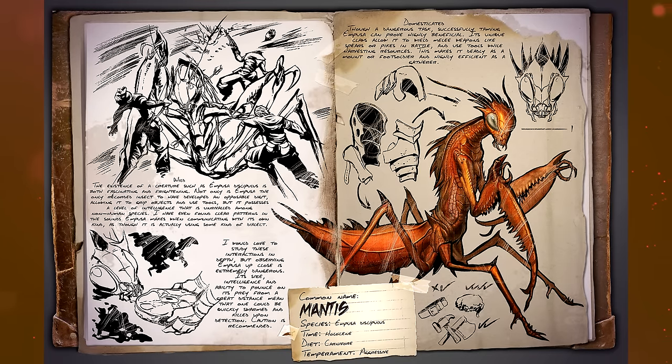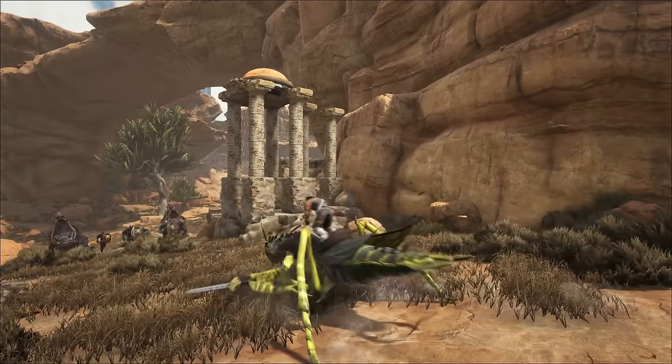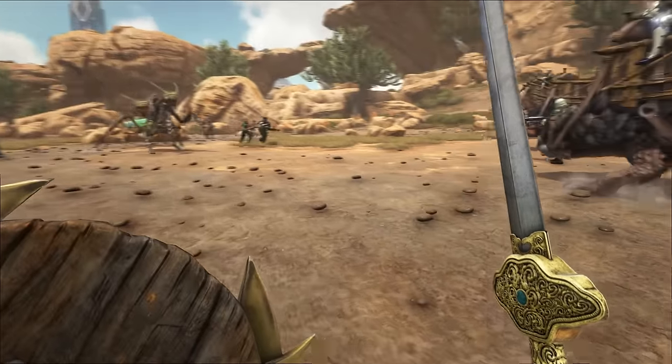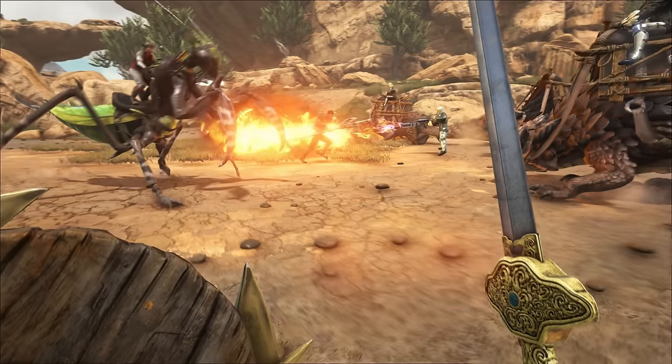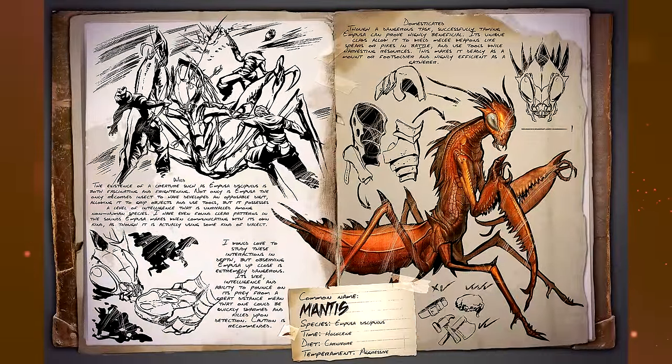Domesticated — though a dangerous task, successfully taming one can prove highly beneficial. Its unique claws allow it to wield melee weapons like spears or pikes in battle — that's something brand new — and use tools while harvesting resources. This makes it deadly as a mount or foot soldier and a highly efficient gatherer. So this thing is going to be great for chopping trees, getting flint and stone, as well as holding spears and pikes. Definitely one of the first things I'm going to try and tame once I get to that level.